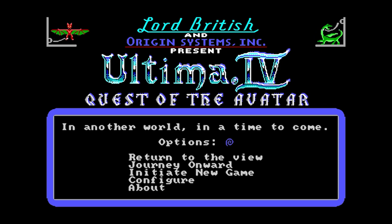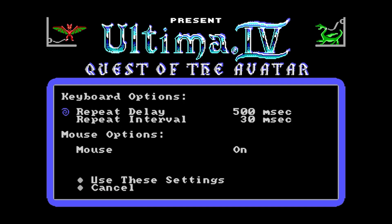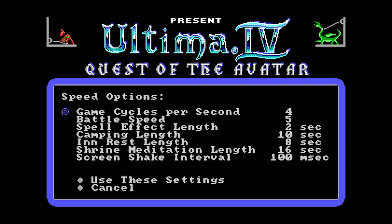There are other options as well. For example, there are input options so you can actually use a mouse, which is pretty cool — I've got that switched on right now. You can also adjust repeat and repeat delays. You can update the game speed in cycles per second, increase the battle speed, and adjust the camping length — for example, the duration of the camping screen.